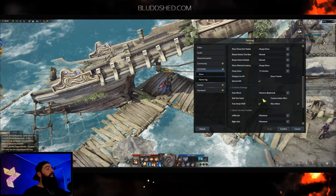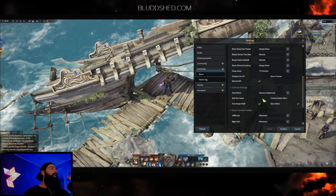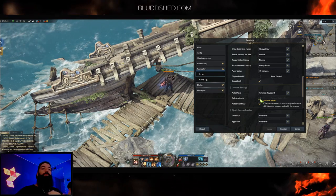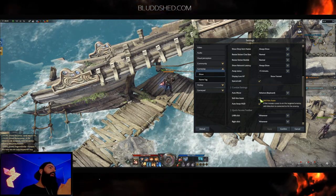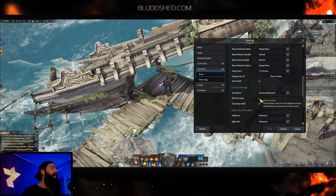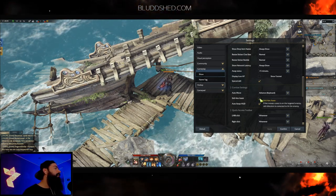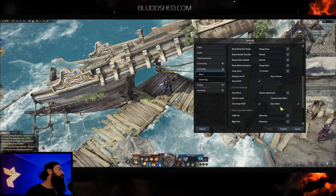Under Gameplay Show, go to Combat Settings. Skill Aim Assist is great if you play on a controller — this game has full controller support. But for keyboard and mouse, it snaps your spell effect right onto the target, so you can't lead the boss or predict where it's going to be. That actually hurts you, so uncheck Skill Aim Assist unless you're on a controller.